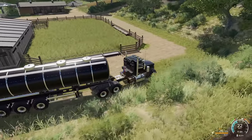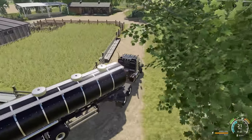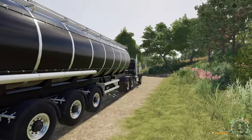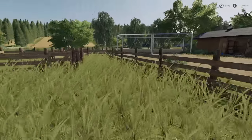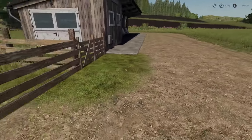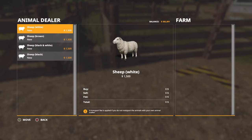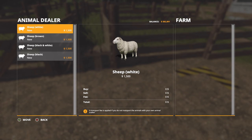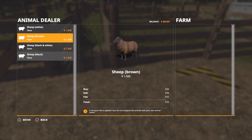We did put some water in the tanker now, so we've got water for the sheep. Let's buy some sheep — that's exactly what we want to do. This is the buy point. The question is, what sheep do we get? We've gone with all white sheep, brown sheep, and black-and-white sheep before, but we have never gone with black sheep.